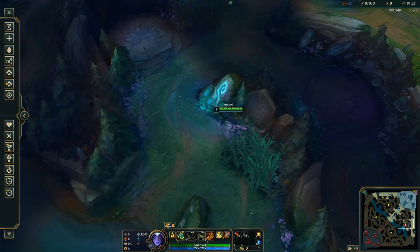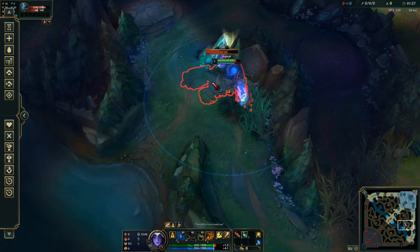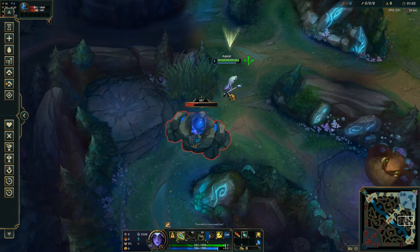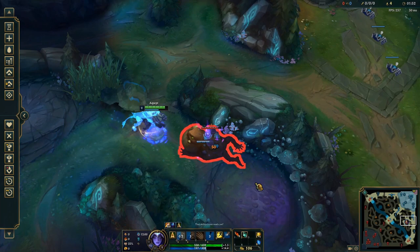Yo, what is up guys? It's Accept here and welcome back to another video. So the last Nidalee clear guide that I made was pretty simple, but it got a lot of positive feedback. It also got some negative feedback — mainly that I didn't explain the clear enough mechanically and that people didn't understand how to kite the camps. So I decided I'll make another guide explaining how to kite the camps correctly and how to maximize your clear speed. If you guys want a better clear and leave feedback, which I always ask for in my videos, then of course I will listen to it.